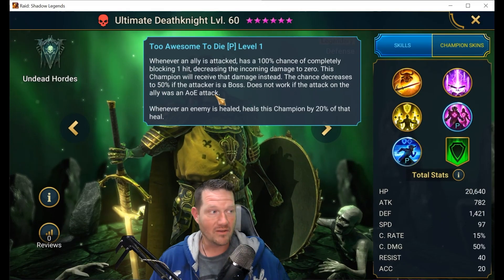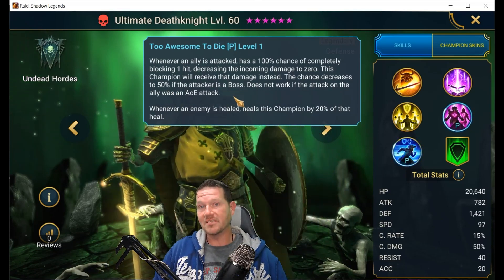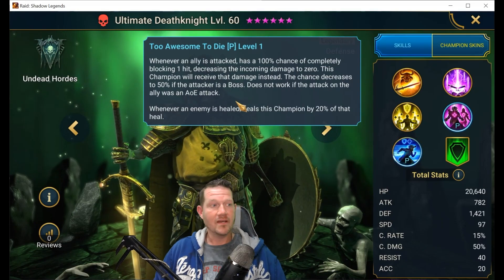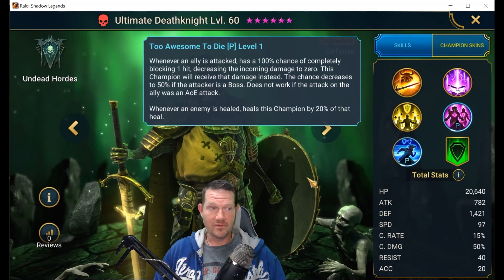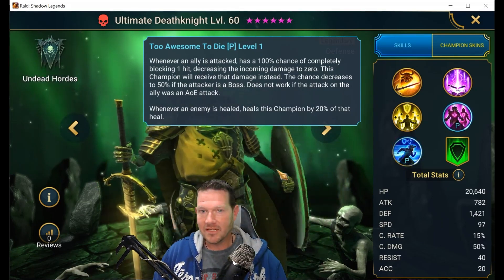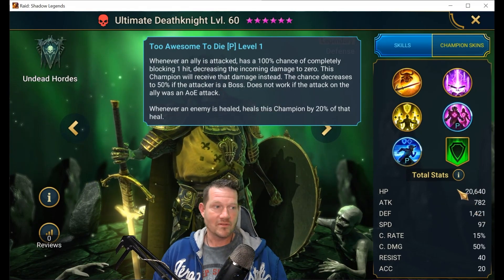Against bosses, the same passive applies but at a 50% chance, which is actually pretty solid. It does not work on AOE abilities. Basically, take him into 3v3 arena — you're dealing with a Rotos or a Mountain King who's going to one-shot your nuker or your reviver — well, Death Knight just steps in. He's going to take that hit, and he actually has the stats to take it.